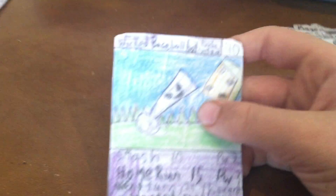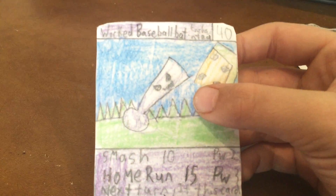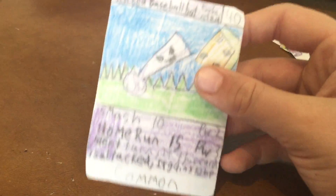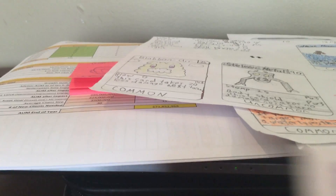The ninth and last card I've fully made so far is Hot Wicked Baseball Bat. It's Enchanted type with 40 HP, and its moves are Smash and Home Run — some pretty good things. He's an Enchanted type, so like all enchanted things. Anyway, I'm looking to do some more stuff, so see you next time for this TCG, Creature Combat.